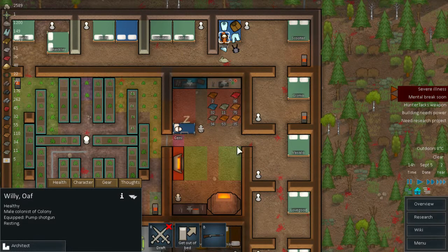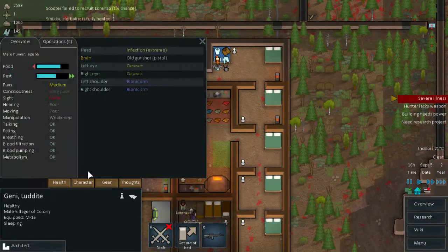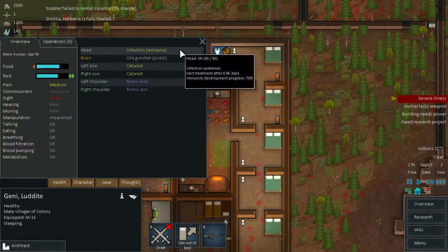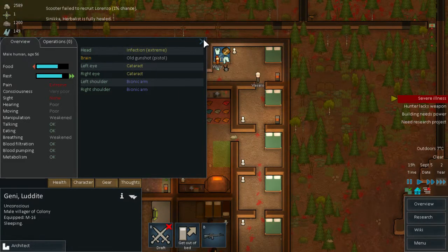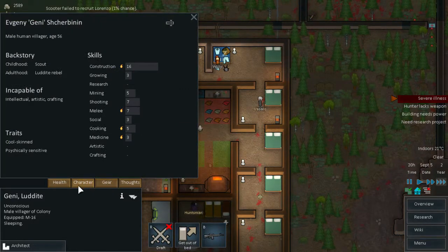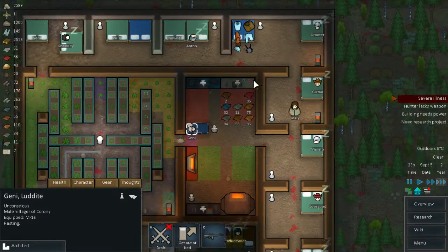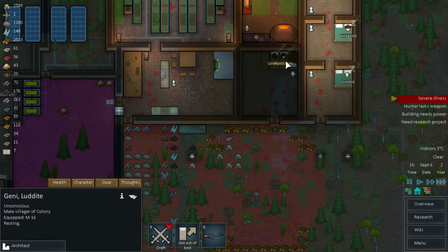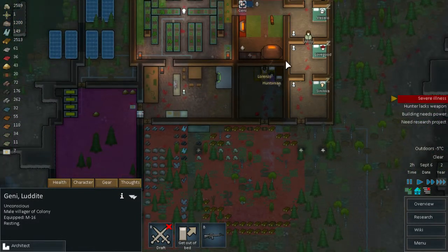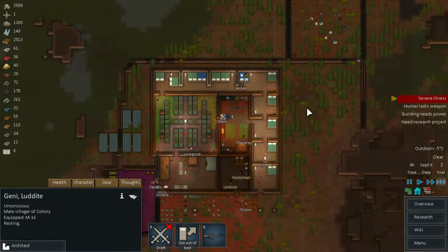Can we cure Jenny? Extreme illness — it is a long time before anything happens to her. How old are you Jenny? 56 — the older they get the weaker the immune system gets, so they actually will get more illnesses. That's the problem with your colony guys.